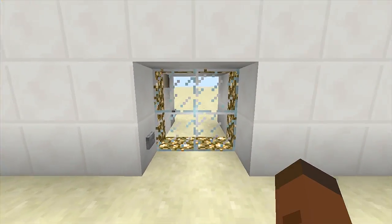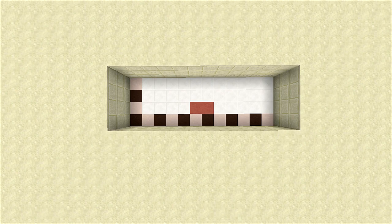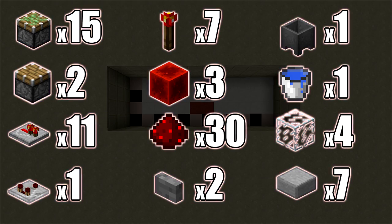Let's go ahead and start building. For this build you're going to need a 12 by 4 spacing and you'll also have to dig down 3. The red stained clay down there indicates where your door is going to end up once you are done building everything, just giving you an indication of exactly where the door will be.